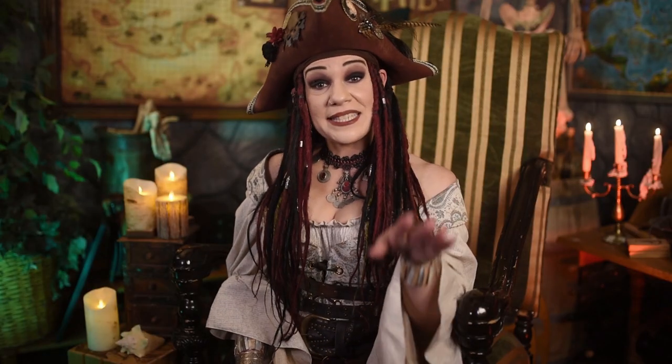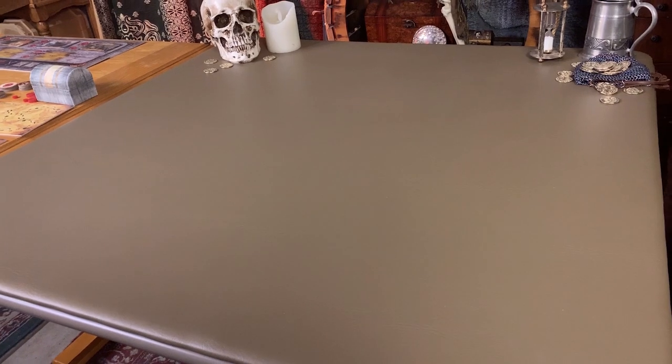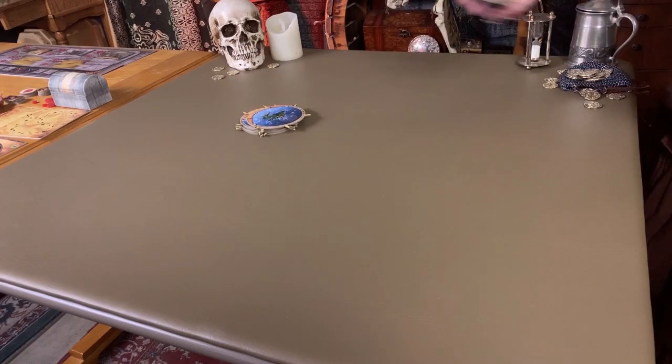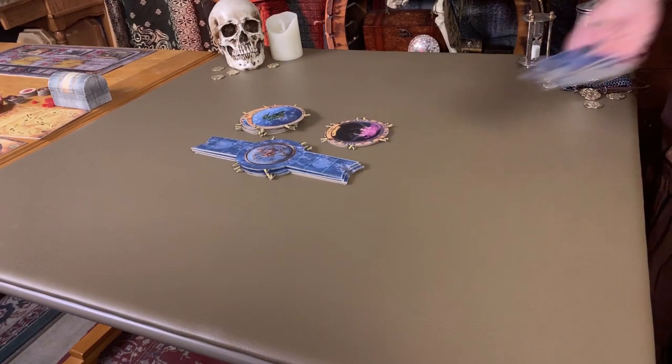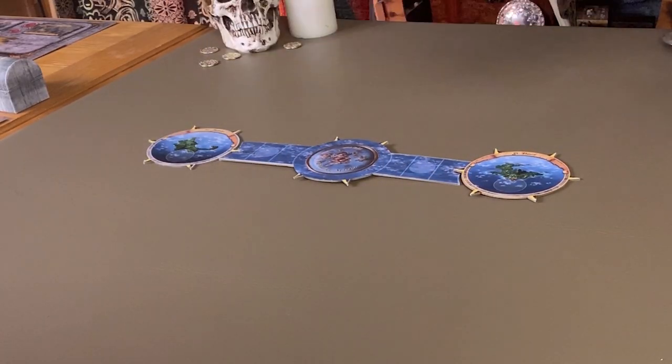Place the tokens face down on your playmat for now. They'll be revealed soon. Now, to set up the map. We'll be using a second table for this, since it can take up a lot of space. Separate the islands from the monsters, and the long sea routes from the short sea routes. Randomly pick two islands and one long sea route, and connect them up.